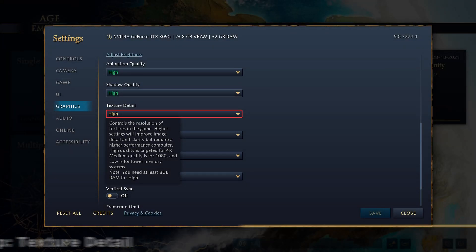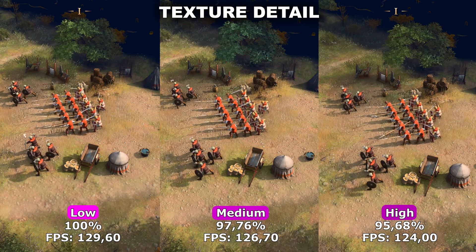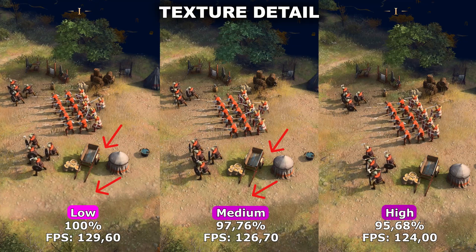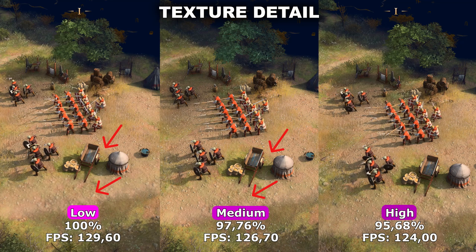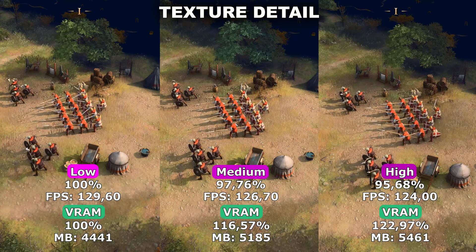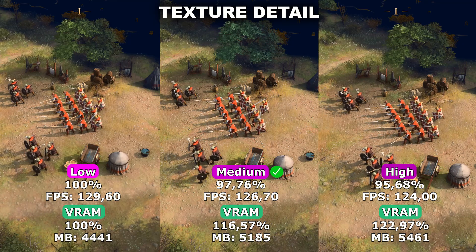Now let's take a look at Texture Detail. Texture Detail controls the detail of the different textures inside the game. As you can see, there's a big difference between low and medium — low is a lot more blurry, both on items and on the ground itself. Between medium and high, I didn't really notice any noticeable quality difference, though we do lose around 2% more performance. Another thing to note is that this will have a big impact on VRAM usage: between low and medium we use around 16% extra VRAM, and between low and high around 22% extra VRAM. Therefore, I would recommend medium, because with medium you're able to remove most, if not all, of the blurry textures from the game without using too much VRAM.